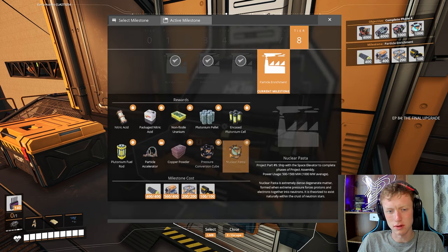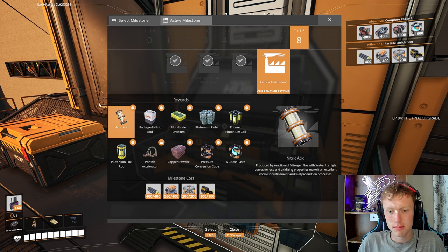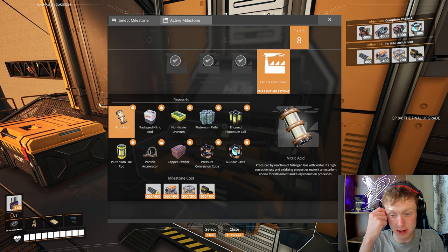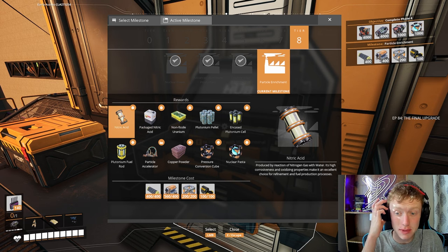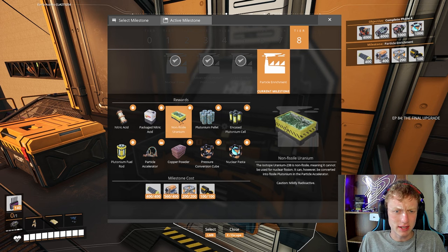So what do we get in this upgrade? Well, we get nitric acid, produced by reaction of nitrogen gas with water. Its high corrosiveness and oxidizing properties make it an excellent choice for refinement and fuel production processes. Then packaged nitric acid. We also get non-fissile uranium.